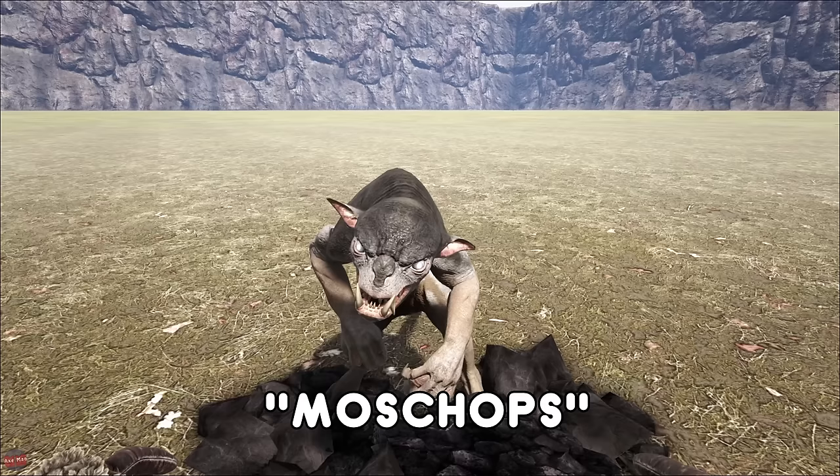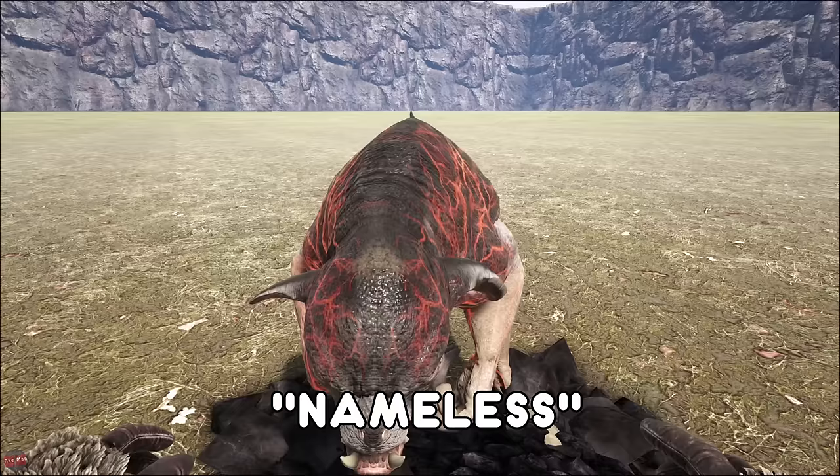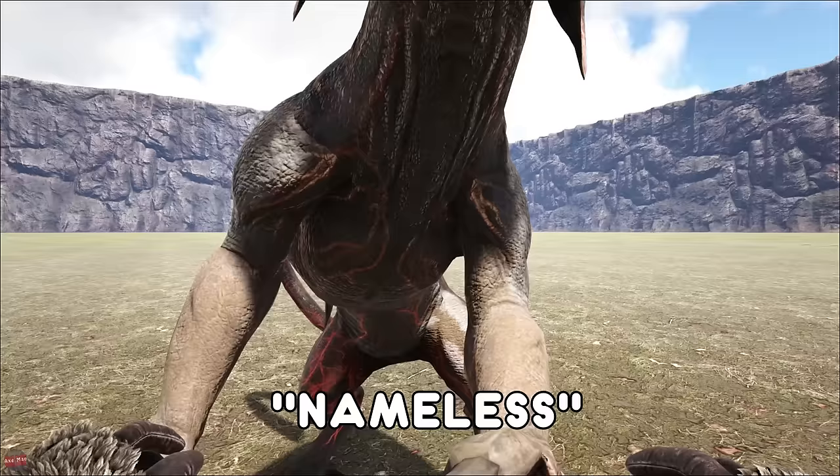Next we've got the Nameless. For some reason this won't spawn in and stay tame, so I'll just show you a wild one. These are found on Aberration. They'll go big like that — they'll spawn loads in and they'll attack you unless you have a Glow Pet. Glow Pets scare them away.